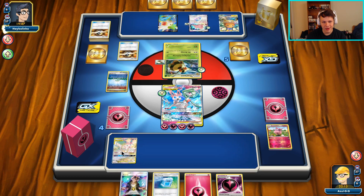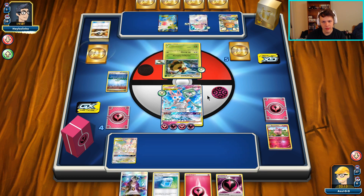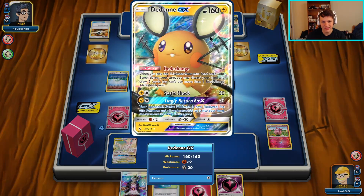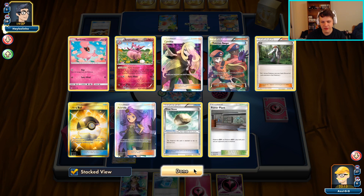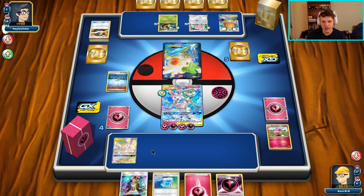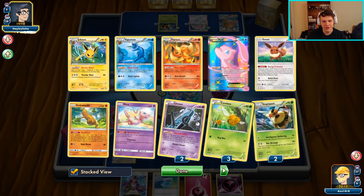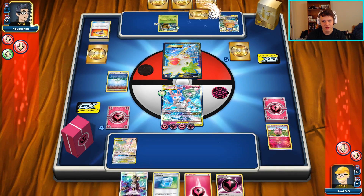We can go retreat, attach, Guzma the Shaymin, knock it out, move all the energy back to this one, and then look for the GX attack KO on the following turn. We'll need a VS Seeker - there are four in the deck so feeling pretty good about drawing into one eventually, maybe off prize cards. They might have whiffed DCE here as they're setting up a Shaymin instead of attacking with Vespiquen.